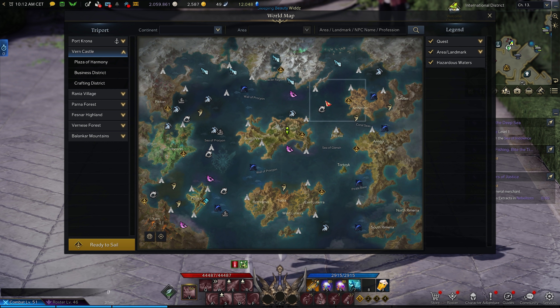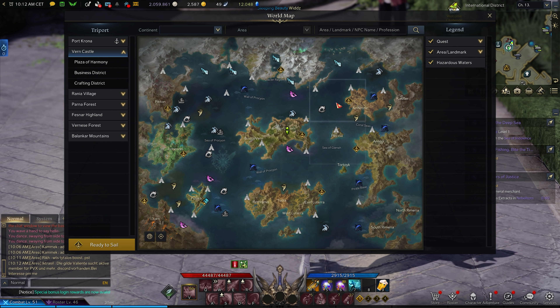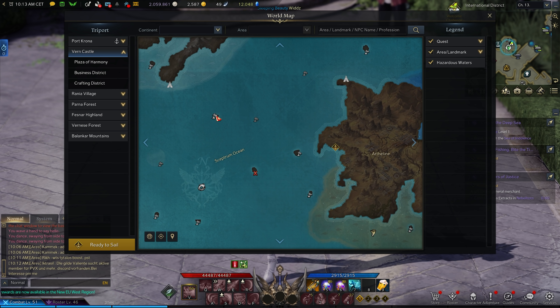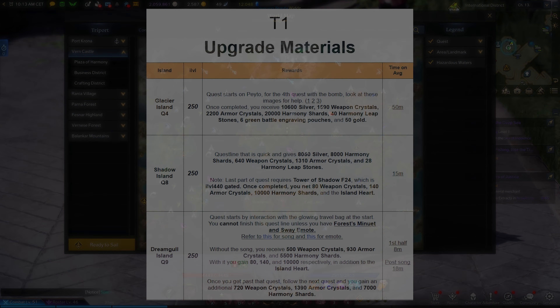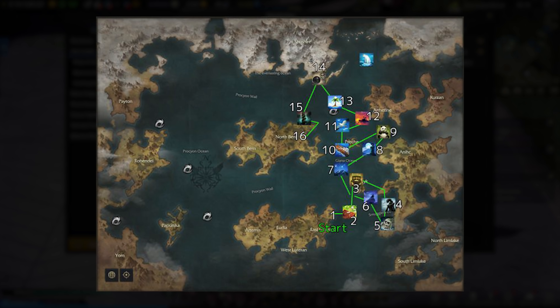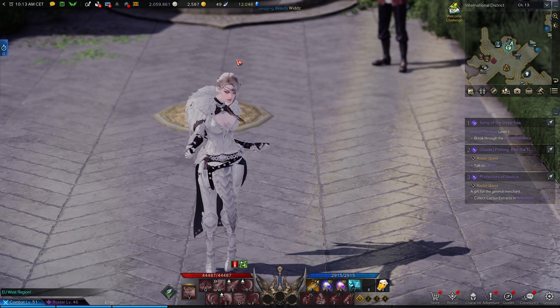As long as you have time before the reset, I'd go on an island trip. Around the world map there are a lot of different islands that give you a lot of materials to upgrade your gear and increase your item level. I'll link the document I personally used — it's from Max Roll and shows you an optimal route to clear all the islands.